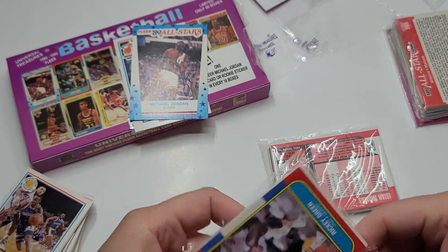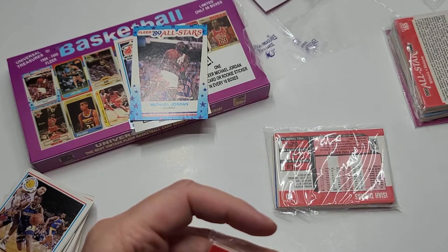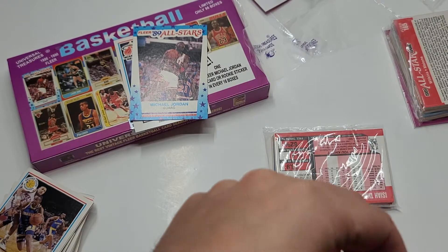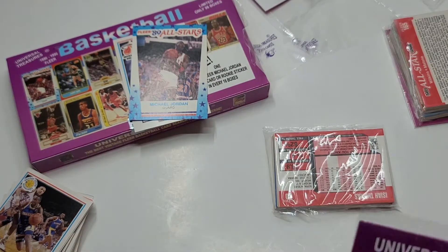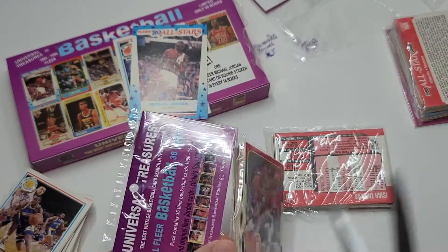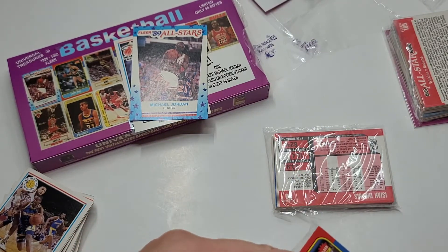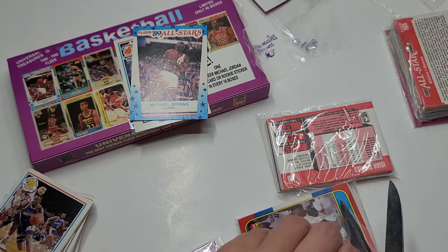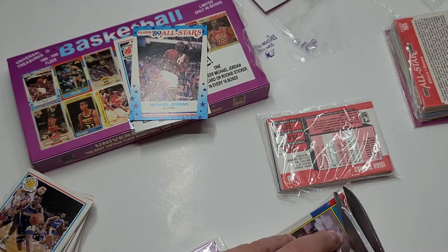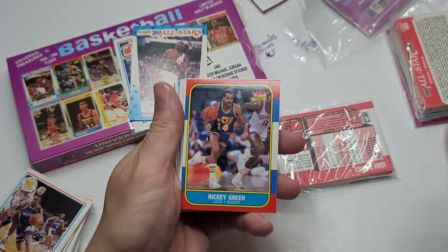Well, that didn't help. This is such a dangerous thing to do. I'm just trying not to bend the corners by accident — that's the fear. I'm already making it worse. Shaking because there's potential for the Jordan rookie. Oh, there we go — scissors are awesome. Here we go, 86 Fleer.